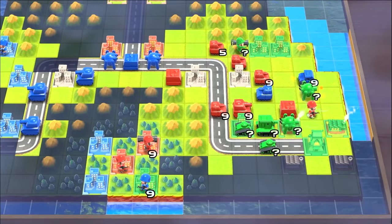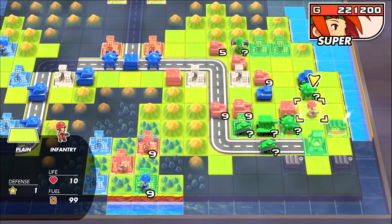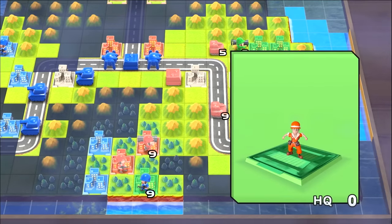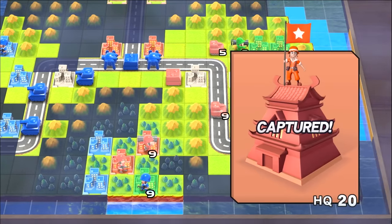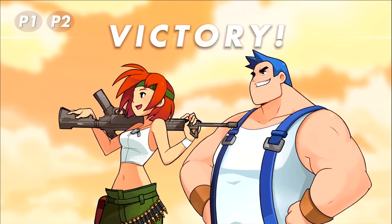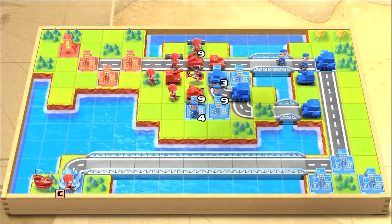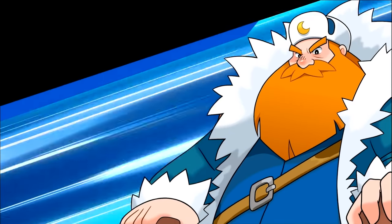The happy-go-lucky Special Forces Commander Sami grants large bonuses to her infantry units when she activates her Super CO power, giving them the ability to capture buildings in a single turn, including enemy HQs to sneak a victory out of even the direst situations. It's important to know each CO's strengths and weaknesses, otherwise even the best laid plans can come undone.